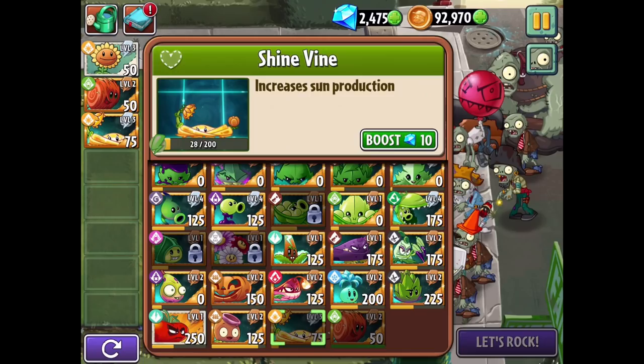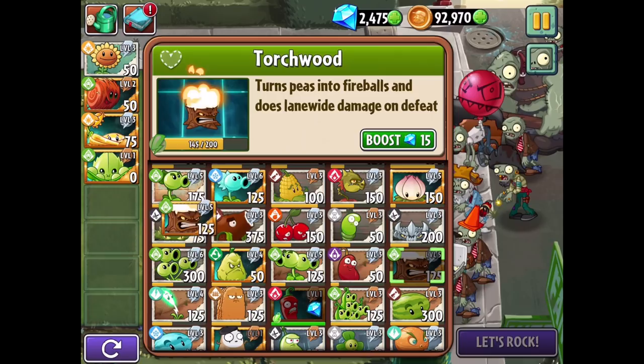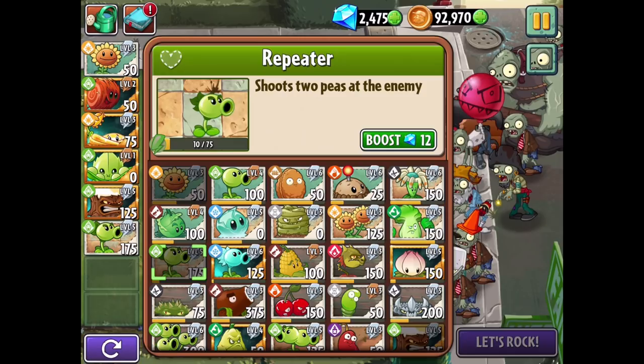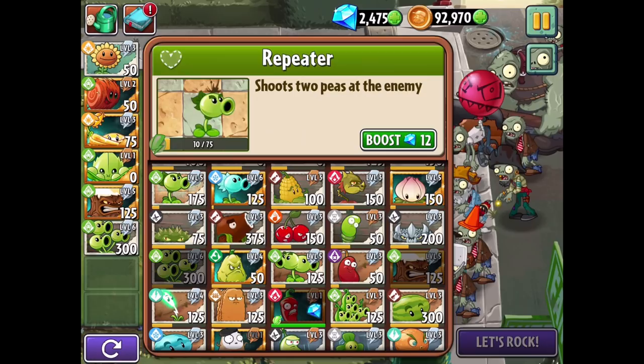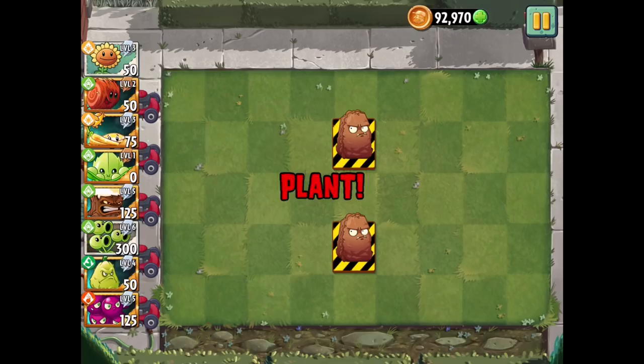Maybe we could really stack up the sun by putting Sunflowers on top of the Shinevine, then I want the Appease-mint, and then we'll go with Torchwood - Torchwood's another big one. Maybe Repeater because we can put the Tumbleweed on top of other plants, that's where it gets really important. Or instead of Repeater, the Three-Peater since that's level six and even more effective. We'll have some backup plants with Squash and Grape Shot just in case. Let's try this out and see how it goes.